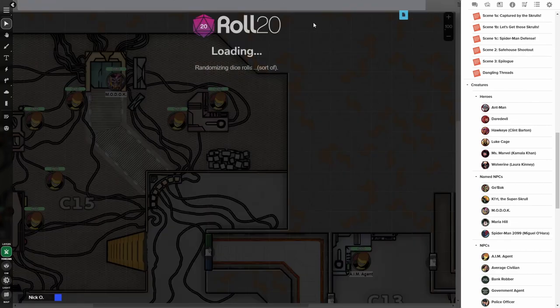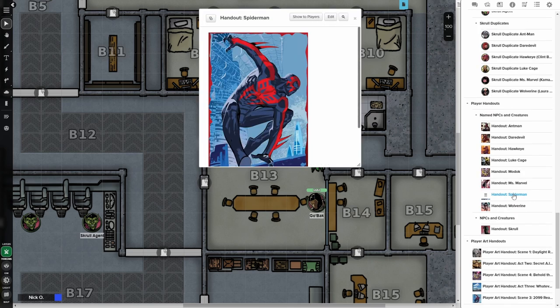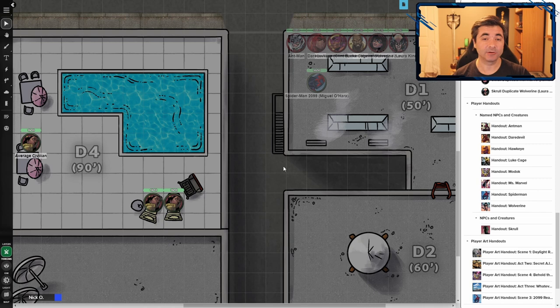Once heroes have recovered the files from the AIM lab, they go back to the safe house and have another conversation with Agent Gordon, who tells them the Skrulls have replaced Spider-Man, and he wants them to capture this false Spider-Man and bring him in for questioning. In reality, this is actually Miguel O'Hara, the Spider-Man from the year 2099, who has traveled back to prevent the Skrulls from performing a second secret invasion. When the heroes encounter Miguel on the Rooftops map, it's a great opportunity for roleplay — they think he's a Skrull, and he's not sure about them either. The scene may go several ways: the heroes may subdue Miguel, they may have a conversation and realize they're being duped and team up with him, or Miguel may bail and try to handle things on his own.